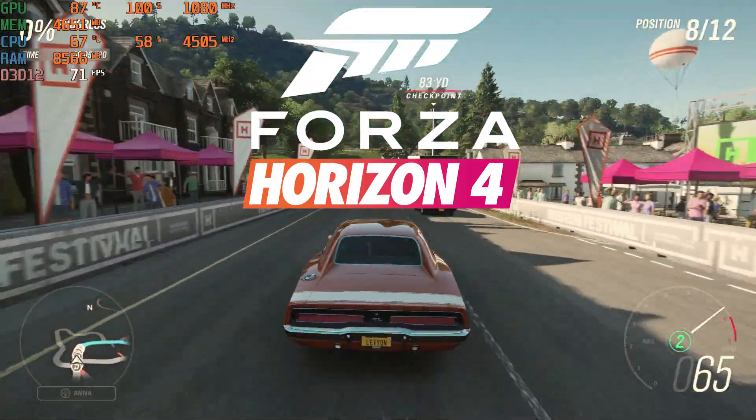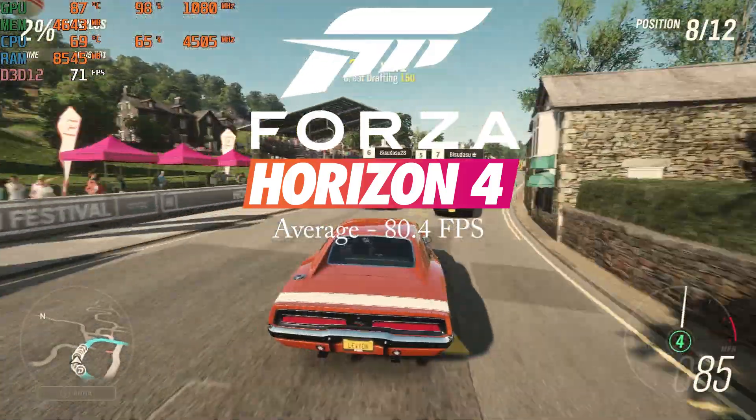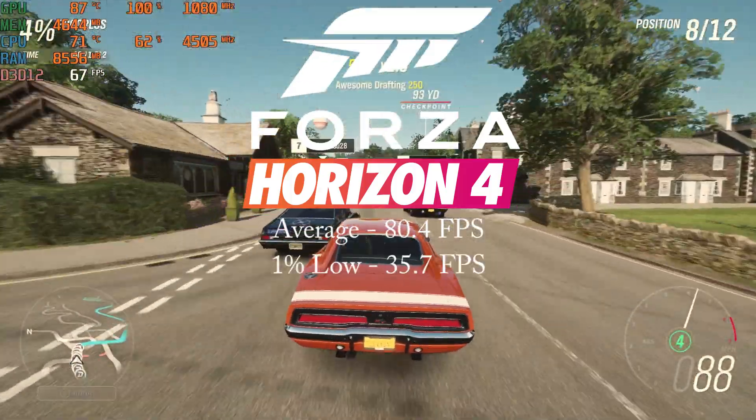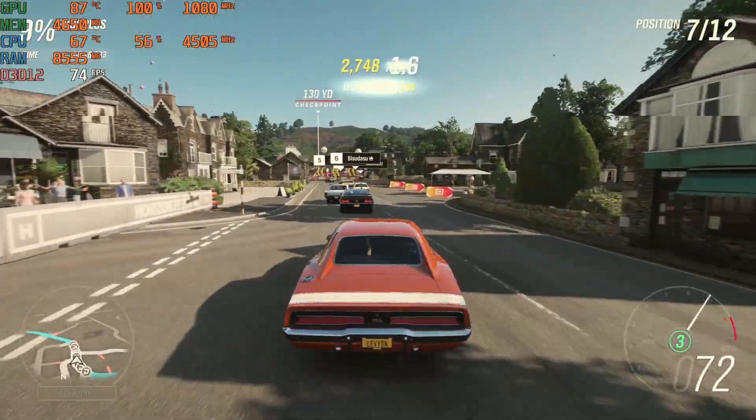Forza Horizon 4 on the ultra preset got an average of 80.4 FPS and a 1% low of 35.7 FPS. Even at the highest settings this game ran smoothly.